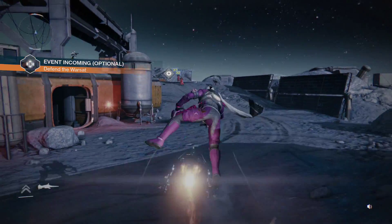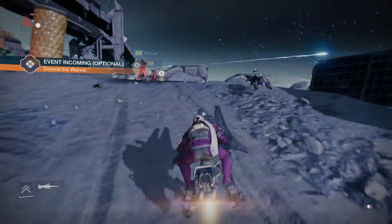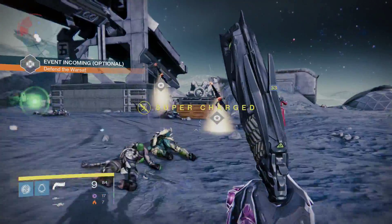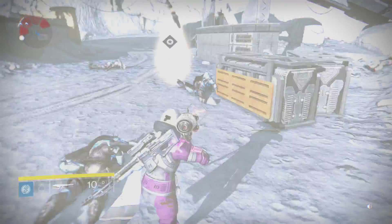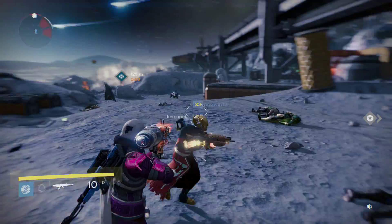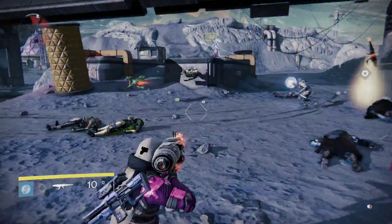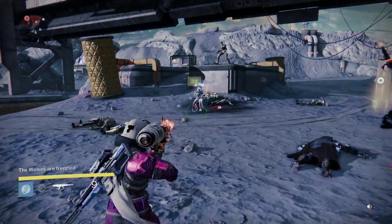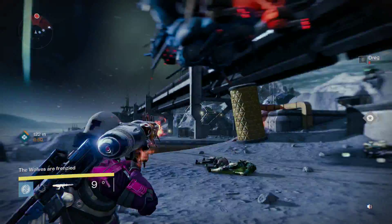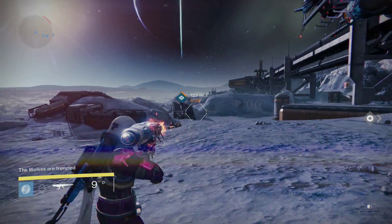There's a public event at the exact same time — that's awesome. But you kill those two guys that are called Scorches and you get something called a Scorch Cannon. Normally you don't get a public event at the same time though. With the Scorch Cannon you get ten shots in it.